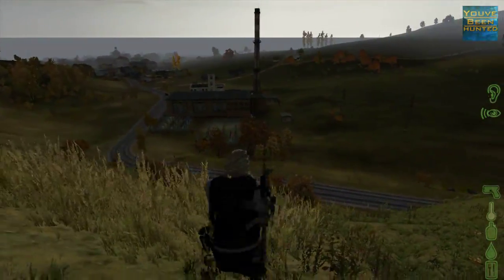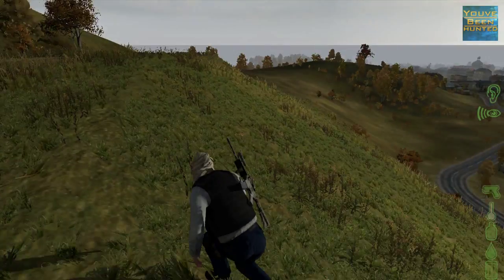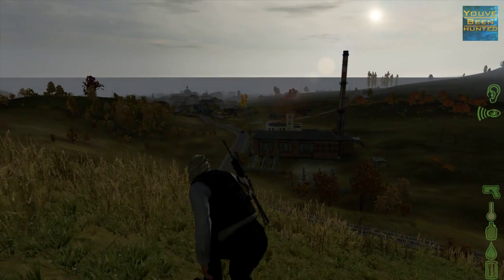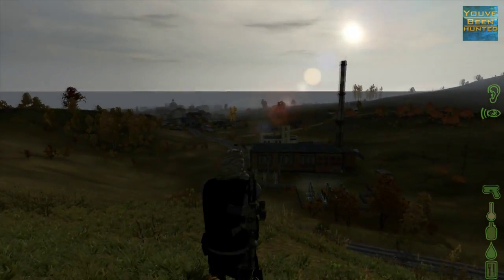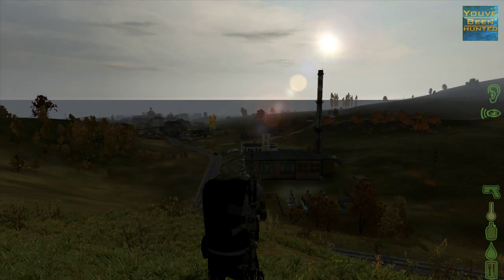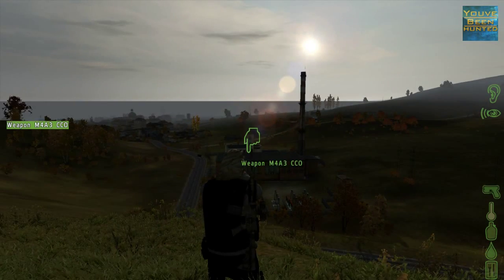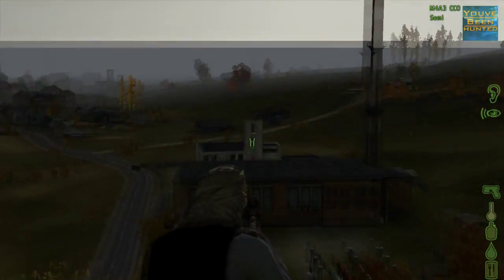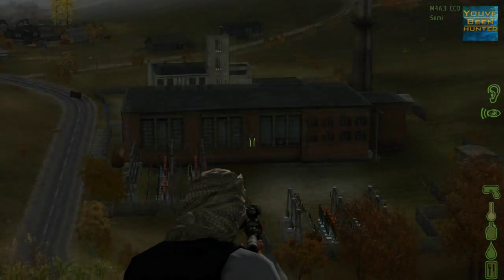What you want to do is obviously spawn somewhere near Electro — whether you have to kill yourself or run there or whatever it may be. The main idea is to just get the minimal gear you need to kill someone. In Cherno there are a few places you can find some nice gear. One would be the fire station on the far side of town — this is like the power plant fire station.